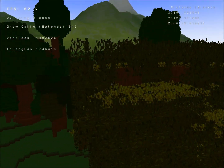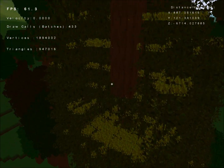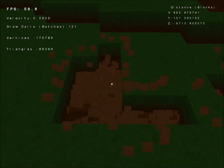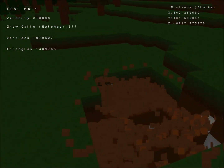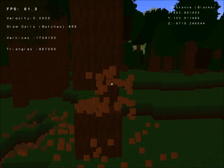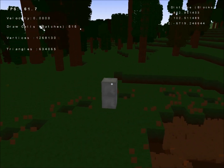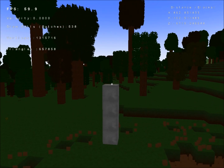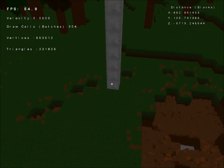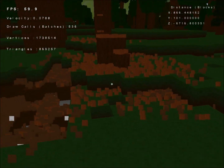When you break blocks, they drop particles corresponding to whatever block you're breaking. I'm really loving the way the particles work, so I think I'm going to incorporate that into how you collect items and things like that. I think it could be a really fun experience if, instead of picking up one item for breaking a block, you pick up lots of little items and then piece them together later, and it'll allow me to do things like have random gems pop out of stone blocks when you break them.